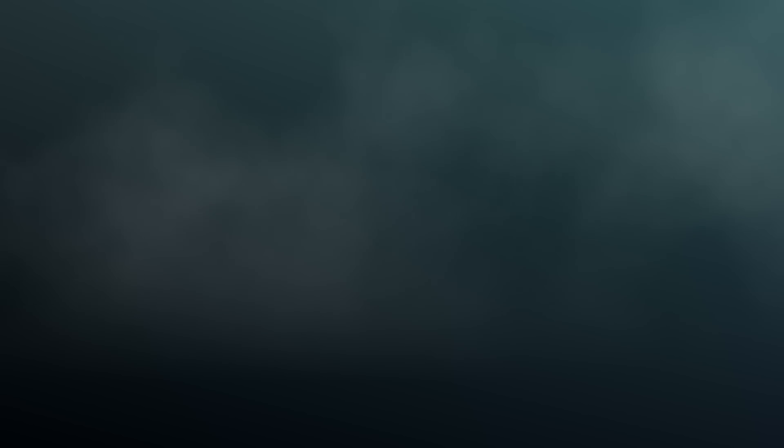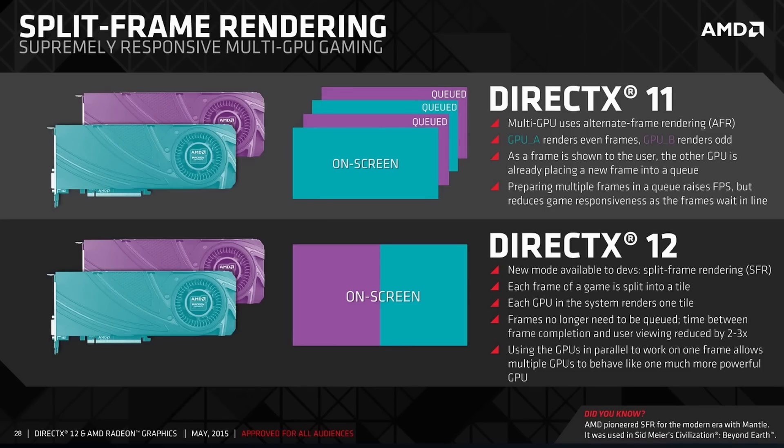Some have said DirectX 12 and Vulkan make it even harder for developers to program for multiple GPUs, but that's not at all the case. If you want to use an alternate frame system like in the old DirectX 11 days, that's still perfectly open to you. Configure your GPUs in linked mode and they act just like old SLI, with the only difference being much better latencies now. It wasn't that programming for it was hard before — it was just that it was impossible; you had no access to the individual GPU devices. So there's absolutely no increase to programming complexity by enabling multiple GPUs in these new APIs.